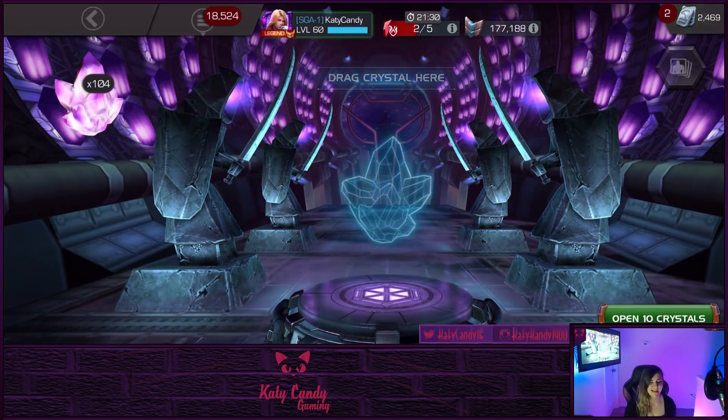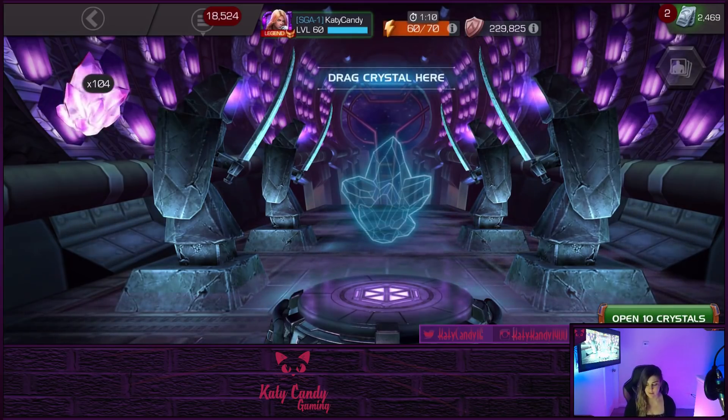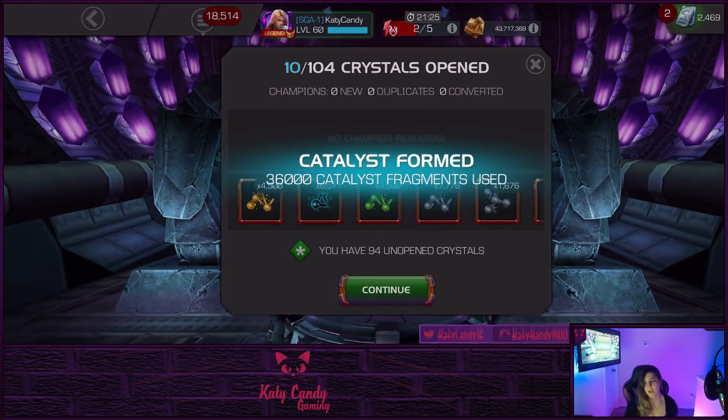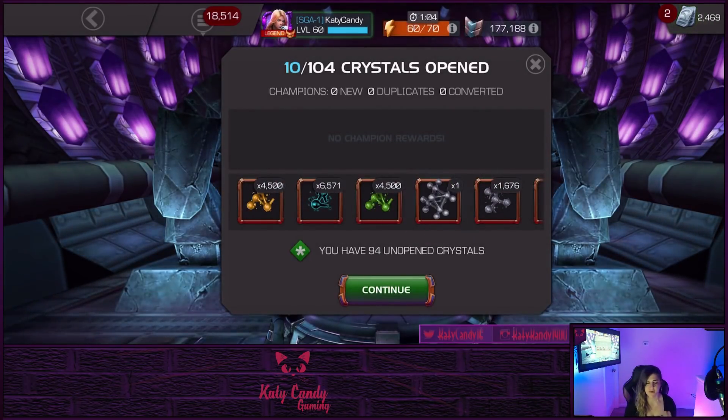I'm just going to pop these 10 at a time because it would take forever to spin them out. I really like Map 7 — the only downfall is all the gold it takes: 700,000 gold, 80,000 battle chips, and 50,000 loyalty per donation. So it's expensive.